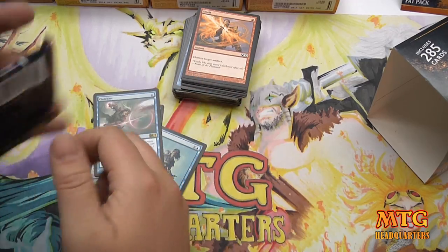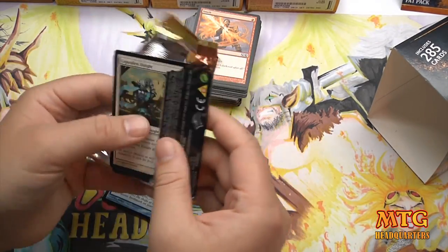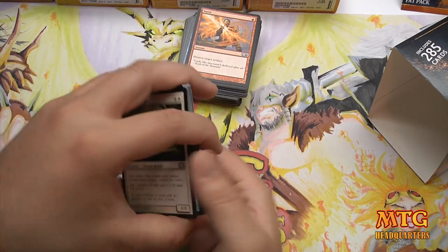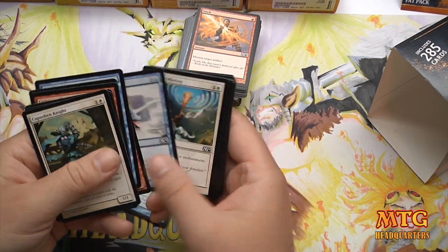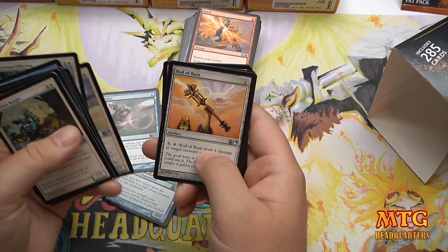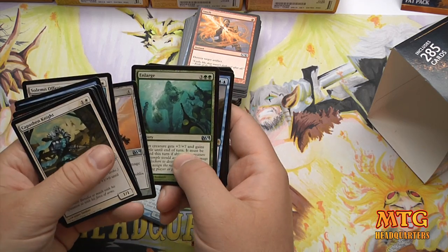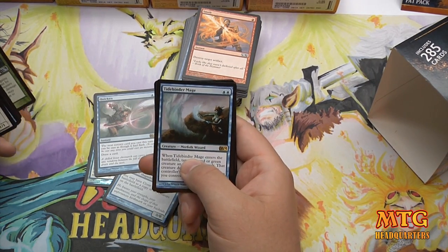I've got a lot to get through and I know you guys really want to see these, so I'm trying to go as quick as I can. Feel free to crush that thumbs up button — I'd really appreciate it. In the second booster we have a Wall of Swords, Rod of Ruin, looks like a foil in there, Enlarge, and Tidebinder Mage.